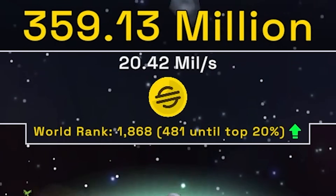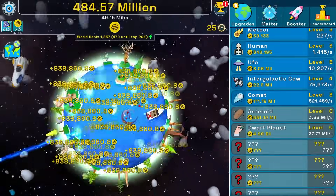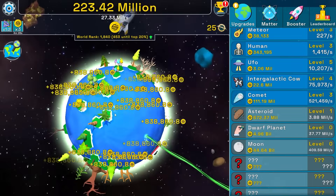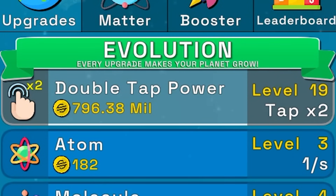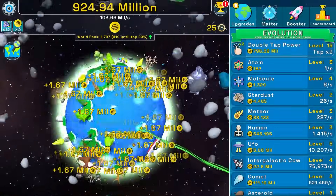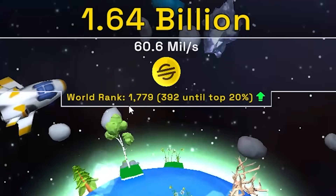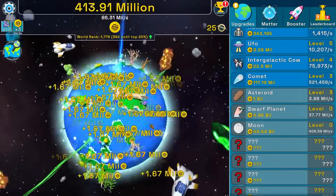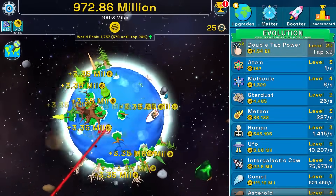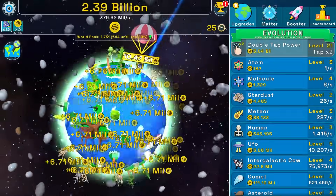We're gonna double that because I can afford it, plus buying another comet — about 48 million every second. Buying an asteroid gives 3.8 million, then another double tap power for 400 million brings us to 103 million scam coins per second. Buying two more asteroids — world rank is 1,776, very patriotic. Buying double tap power again takes us to almost 400 million scam coins every single second.